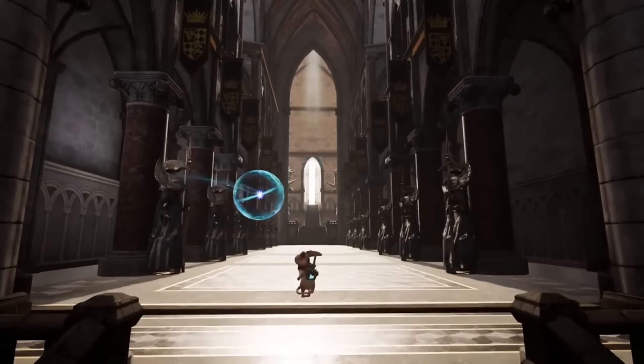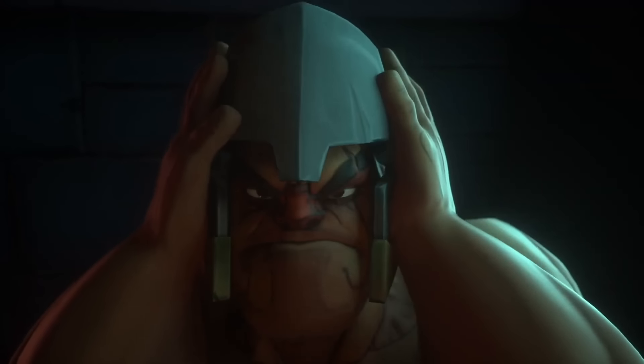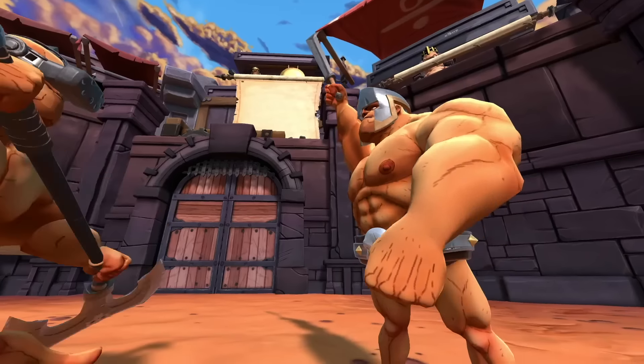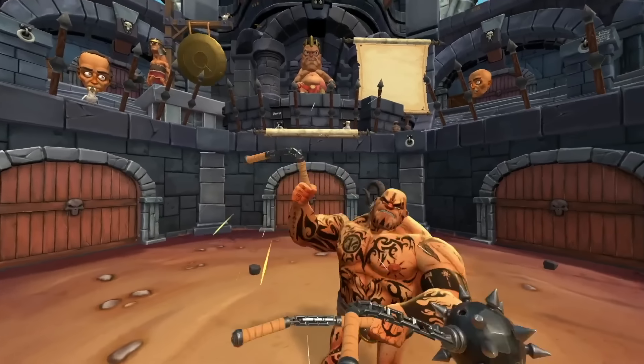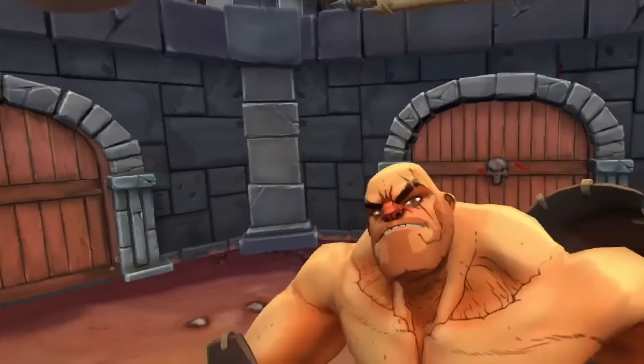If you want some more heavy combat, number thirty-seven is Gorn — Gladiators Gone Rogue — where you will be throwing weapons and fighting inside the pits for your own survival. With a load of different types of enemies as well as many ways to defend and attack them, it is up to you to see how far you can go.